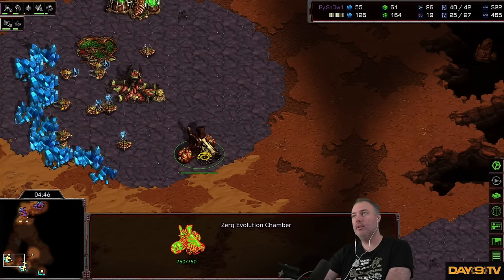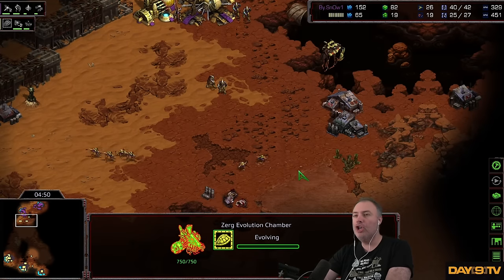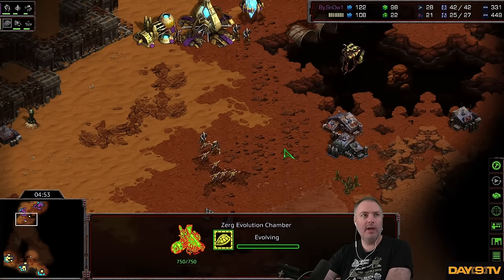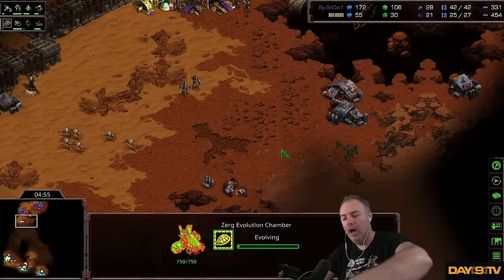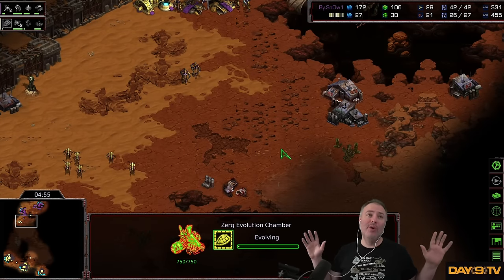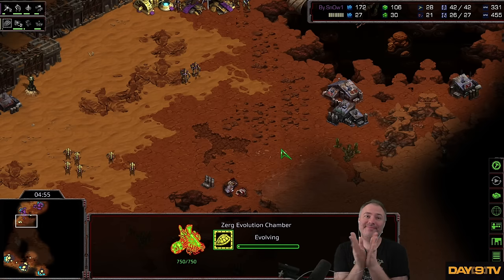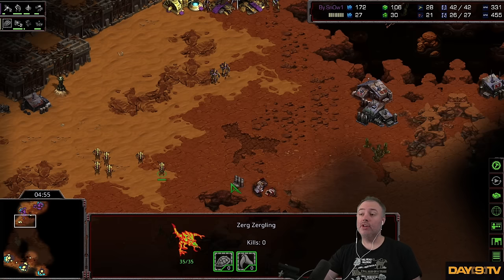What is this early Evo Chamber going to be all about? Is this going to be Carapace? Oh my god, are we in 2002? Once upon a time, people discovered that the Zergling was, like, the best unit in the game. The Zergling is so stupidly good. You get an insane amount of damage output from this unit, especially if you can get to Hive tech.